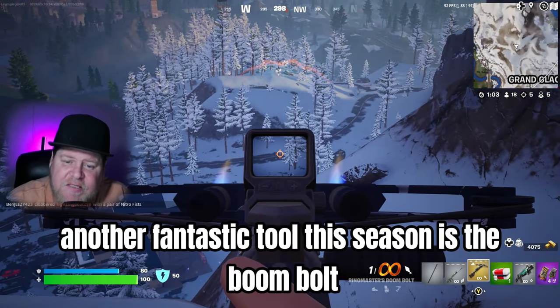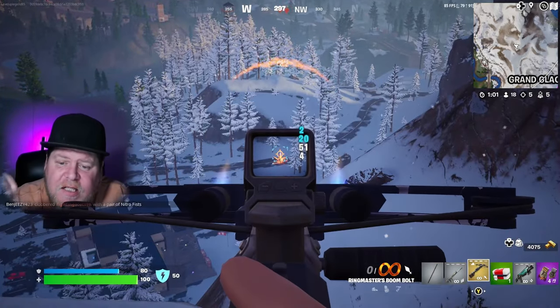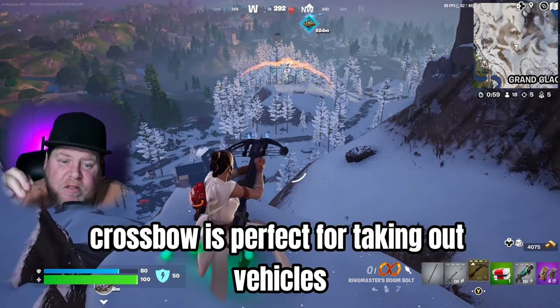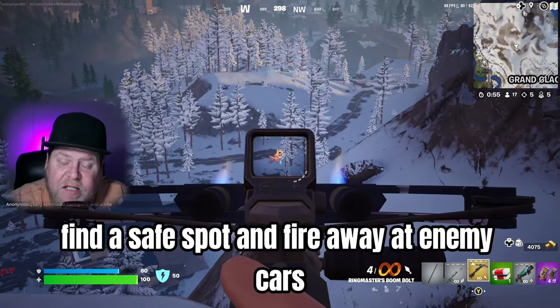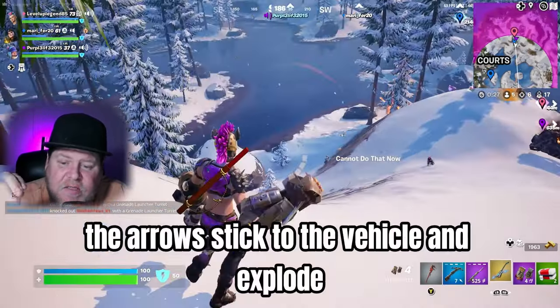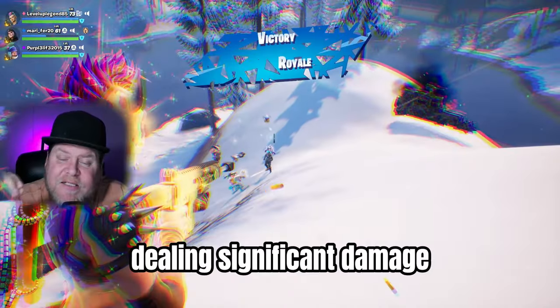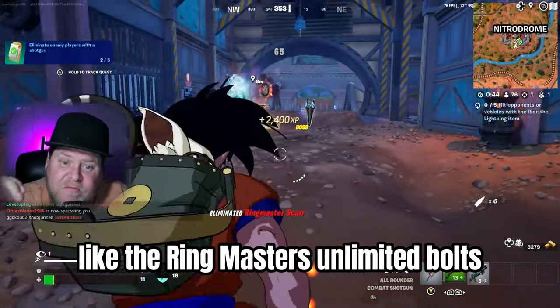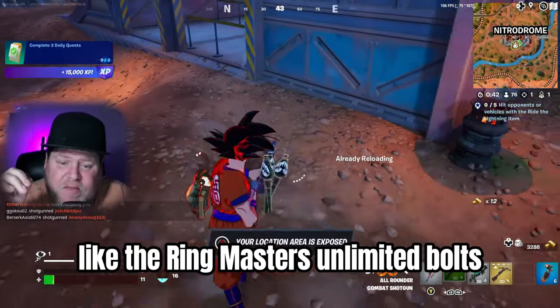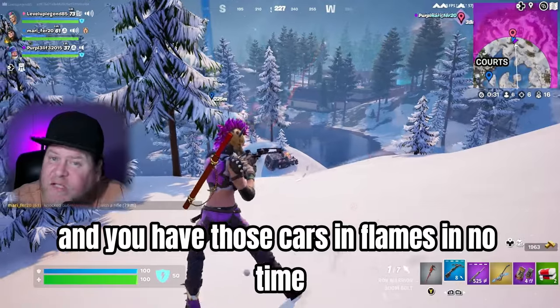Another fantastic tool this season is the Boom Bolt. This explosive crossbow is perfect for taking out vehicles. Find a safe spot and fire away at enemy cars — the arrows stick to the vehicle and explode, dealing significant damage. Pair it with boss medallions like the Ringmaster's Unlimited Bolts and you'll have those cars in flames in no time.